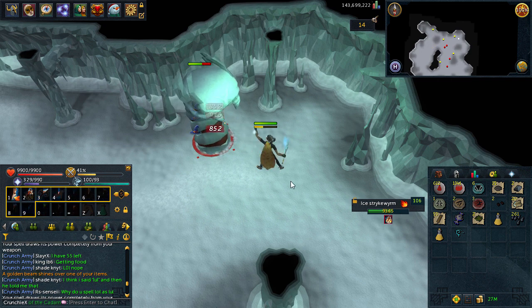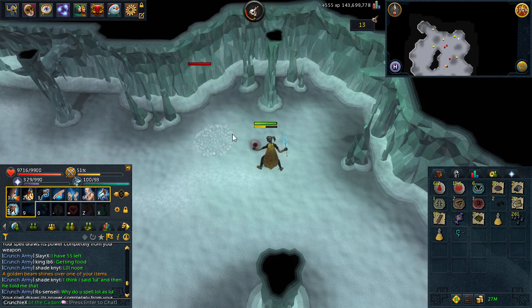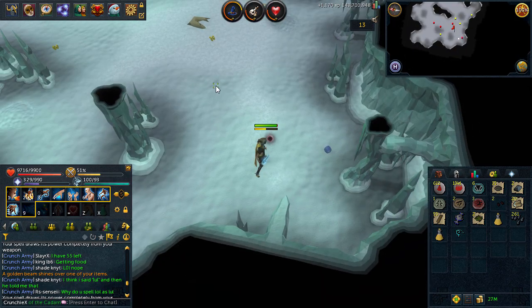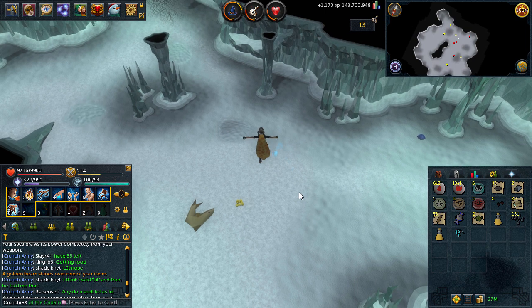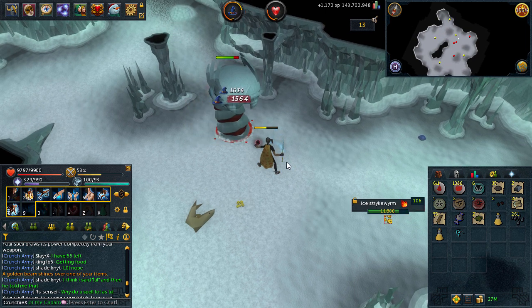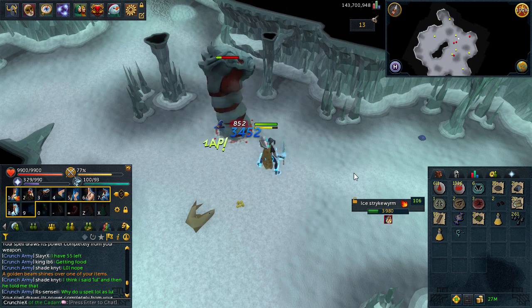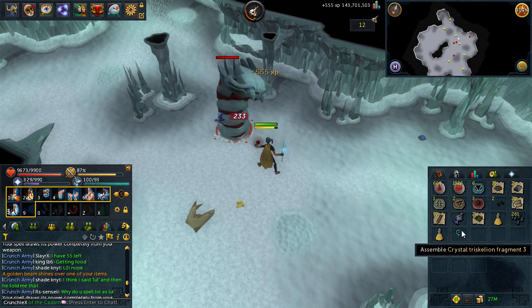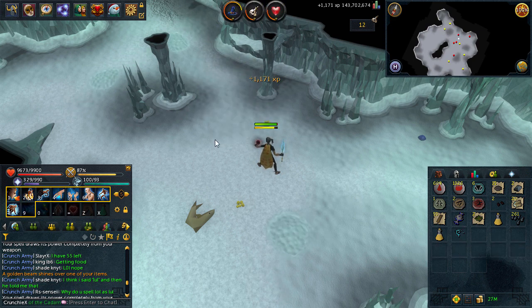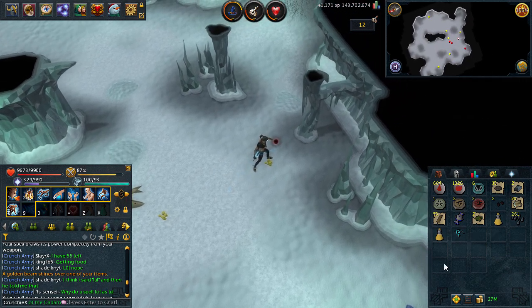I was too busy editing this video and missed the golden beam on the floor, but you can see it in the chat here guys — we just got the third fragment of the Crystal Triskelion key! So I can finally make my first one ever, it's going to be so cool. Wasn't expecting it whatsoever. I was just editing and looked over and saw it. It's a shame I missed it the first time round, but either way you've seen plenty of beams — I finally have the third fragment and can make my first key.